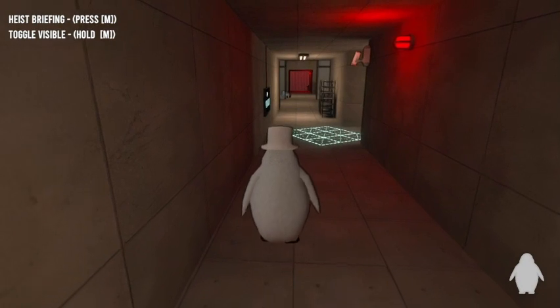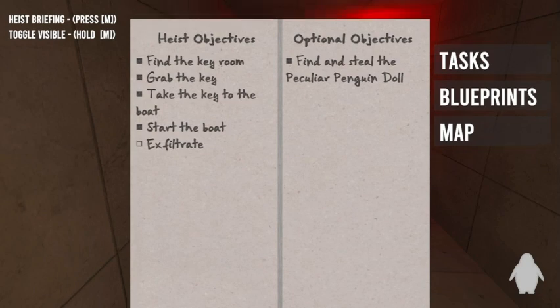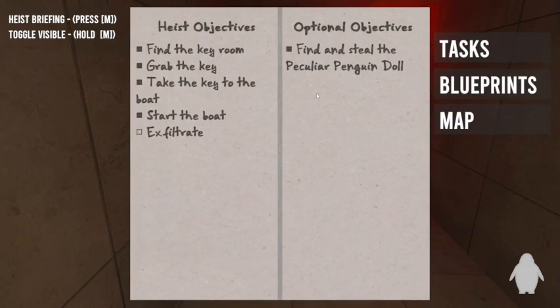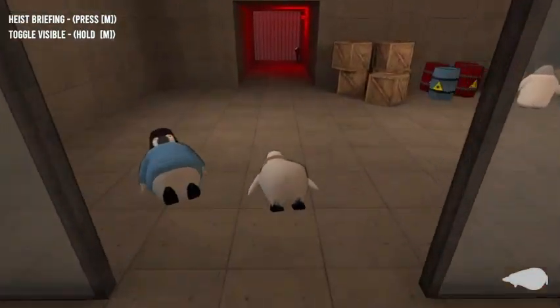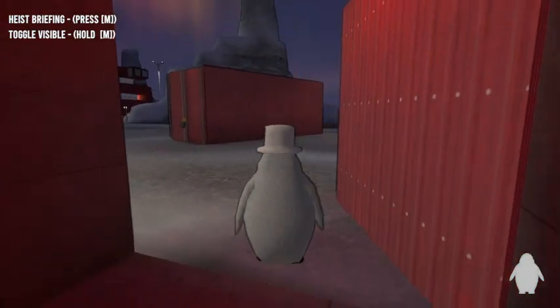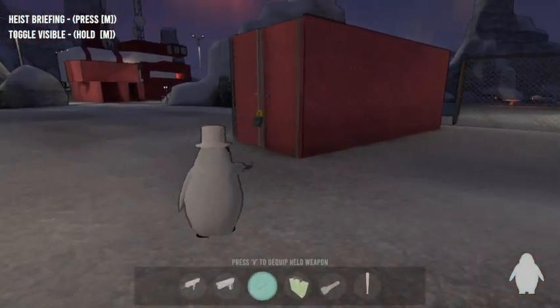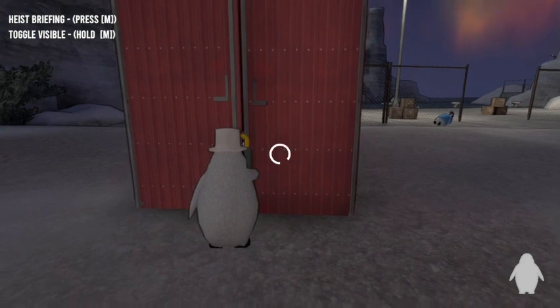If we check our optional objectives, everything is complete, but I'm interested in that little area. There's no point in hiding now since all the guards are — hold on, this is locked. What's in here? Still something special down here.